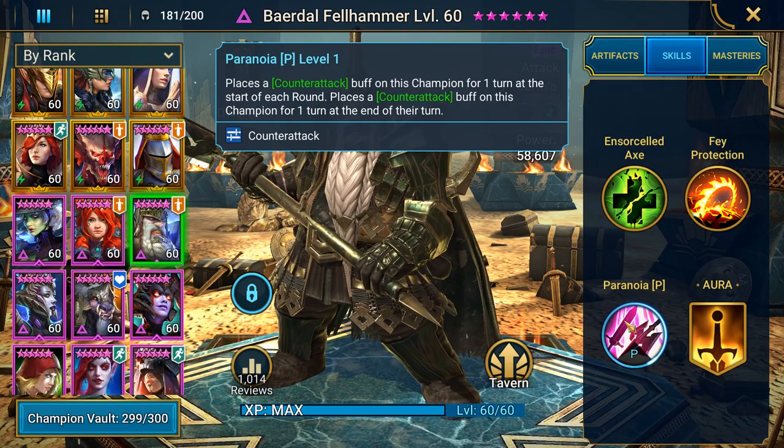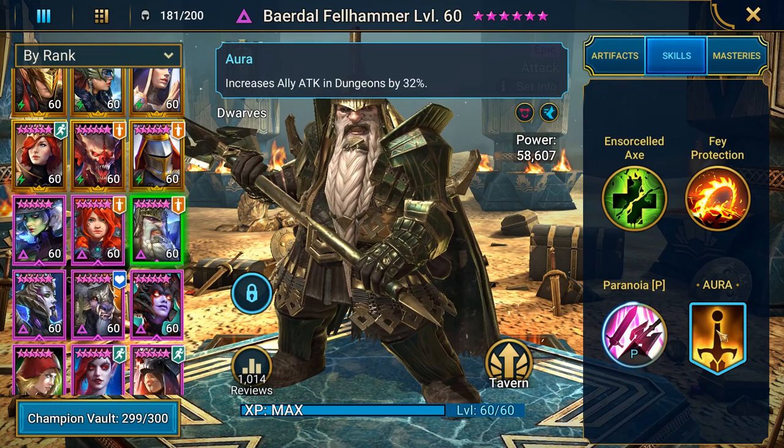At the beginning of the round, once he attacks, he's placing counter attack on himself again — which makes him super good for the Fire Knight because his A1 has two hits, and with the counter attack he'll have four hits as long as he gets slammed. His Aura increases ally attack in dungeons by 32%.